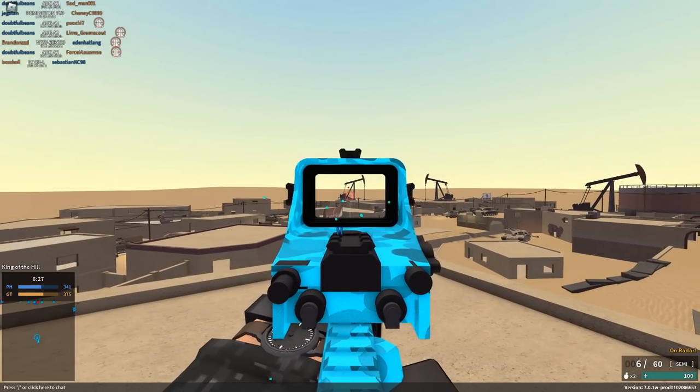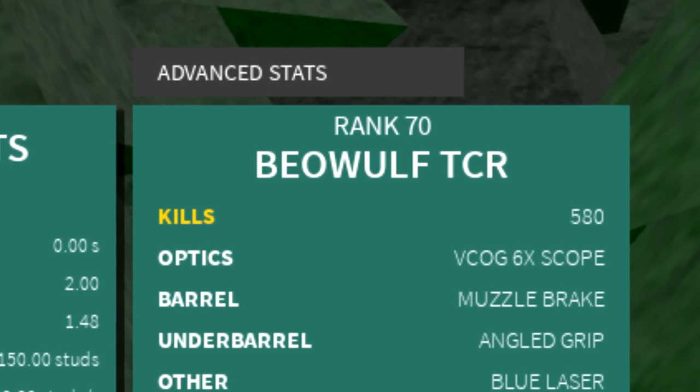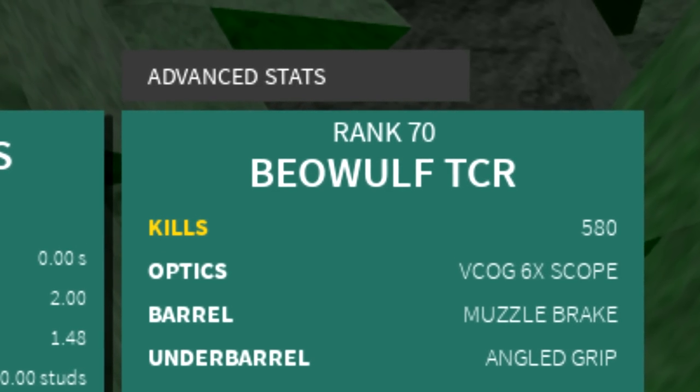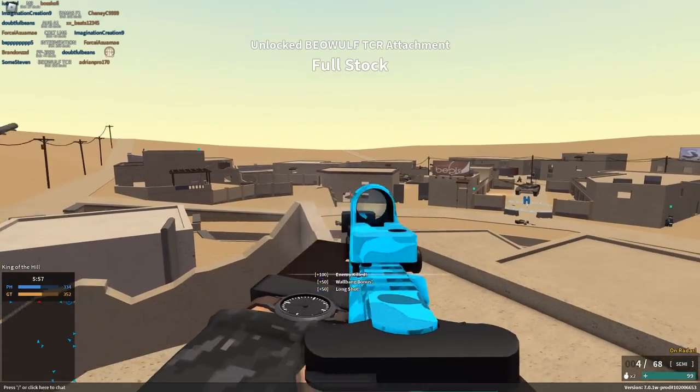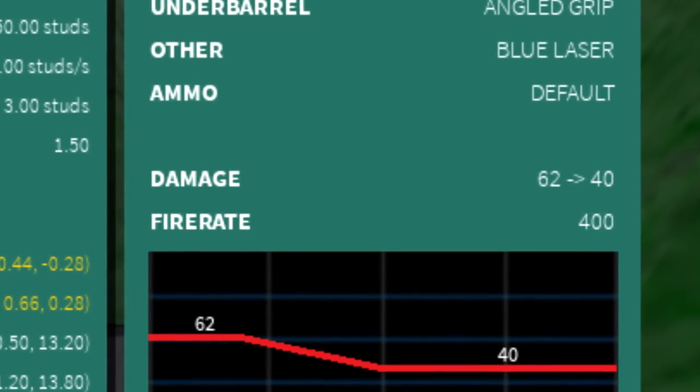Typically whenever I talk about guns that I like, I usually show off damage first. But I'm going to start with the name. There's something that sounds super powerful about Beowulf, and it's spelled with a U — how quirky and unique. But about those damage numbers: without any conversions or multipliers, the Beowulf TCR has the highest flat base damage of any DMR at 62.